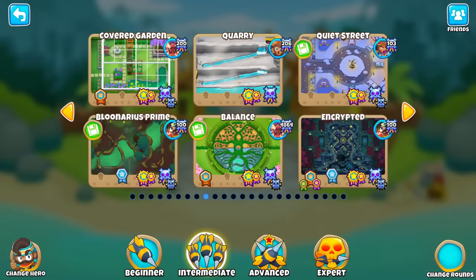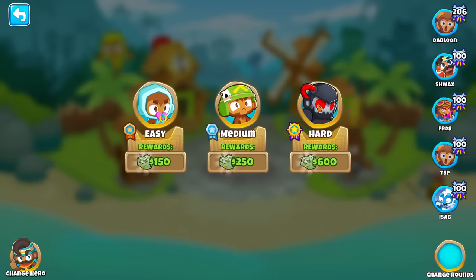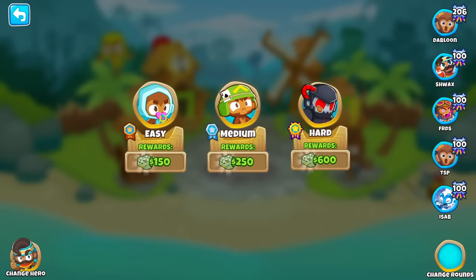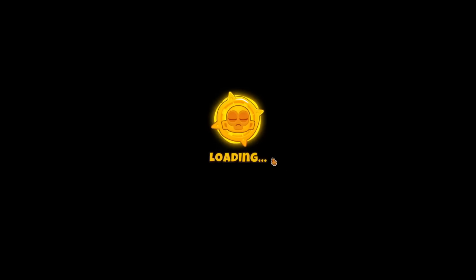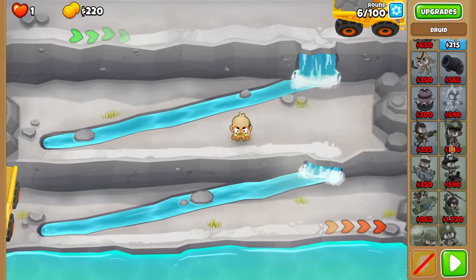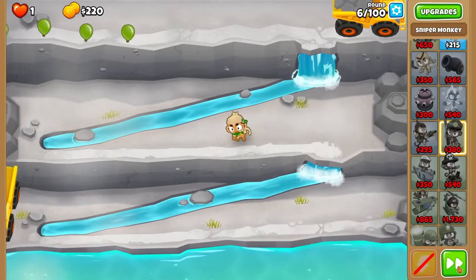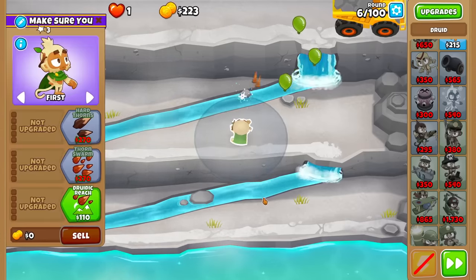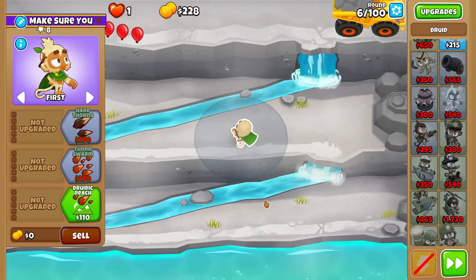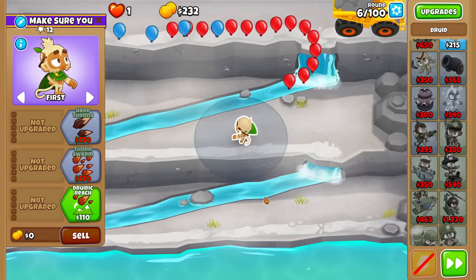So I figure it's time for a redo to see what towers are pretty bad cross-path-wise now, and I guess we'll do it on Quarry CHIMPS since I haven't gotten that badge yet. Doing this challenge nowadays is going to be a little bit tougher because Ninjkiwi keeps trying to make both cross paths useful, so there's at least some debate about which one is better.